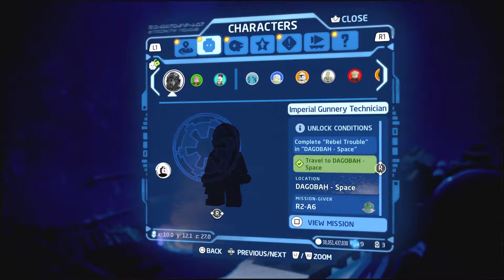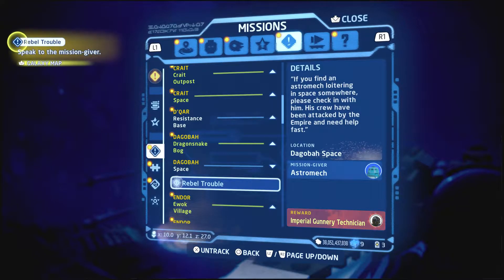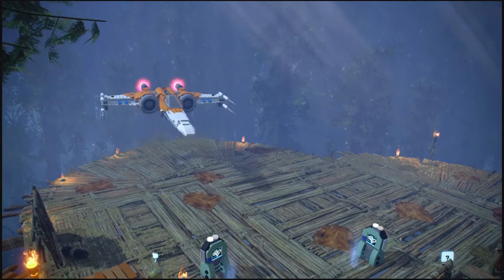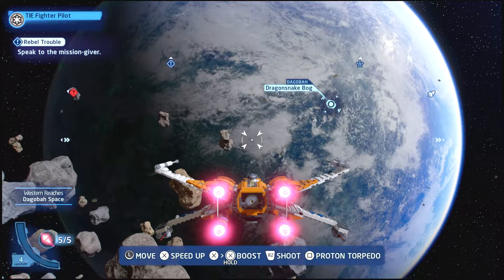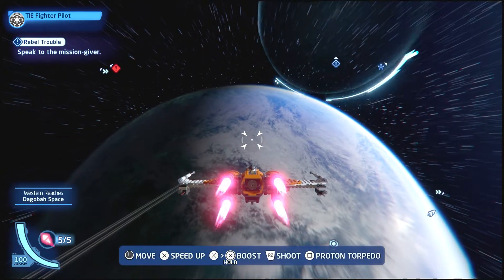Looks like we gotta go in space to get this done. You have to travel to Dagobah to actually get the second unlock quest stage unlocked. Some quests require certain quests to unlock a certain character — just want to let you guys know about that. We're gonna fast travel to Dagobah space. So we gotta go up here to speak to the mission giver and see what he wants. We're probably gonna have to do another fighting battle in space here with TIE Fighters.